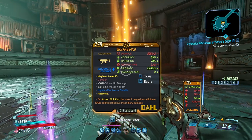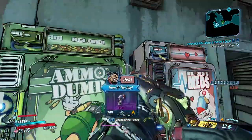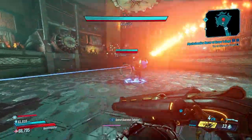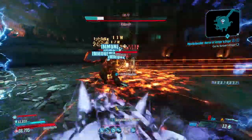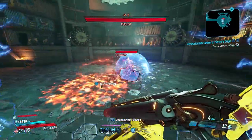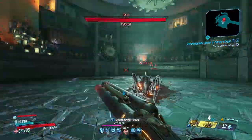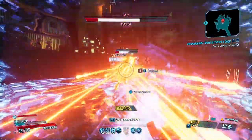We're going to save and quit — and we spawn right here, there's an ammo dump right nearby, super convenient. We're going to kill him one more time to see if we get the Monarch to drop. Remember guys, you have to be Mayhem level 6. If you're early game and not getting it, that's why. Sometimes you can drop his shield without the little enemies popping up — it really depends; some runs he doesn't leave at all and you just kill him right there.